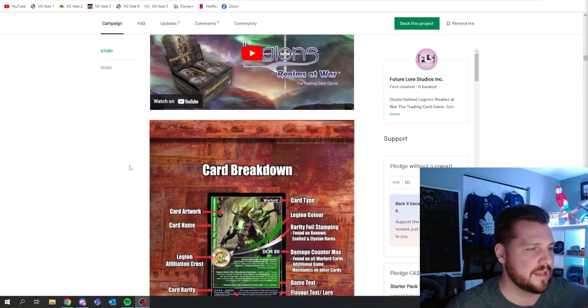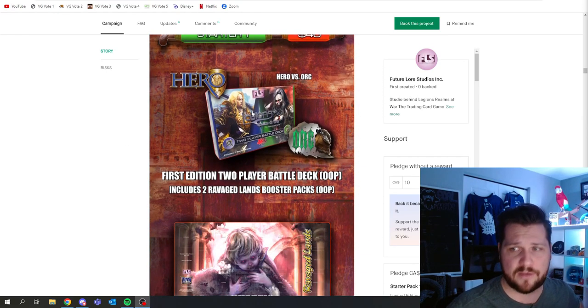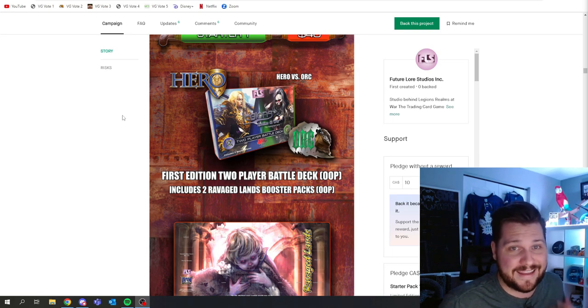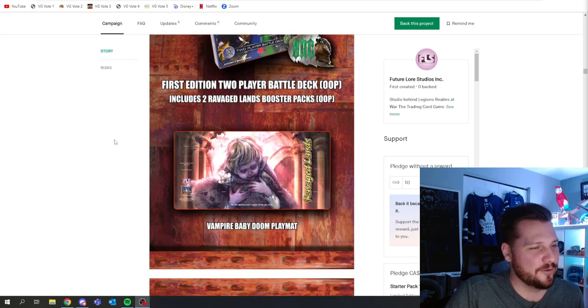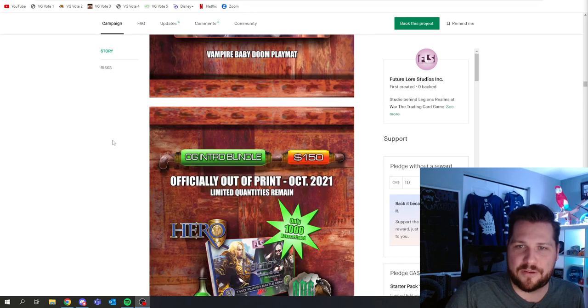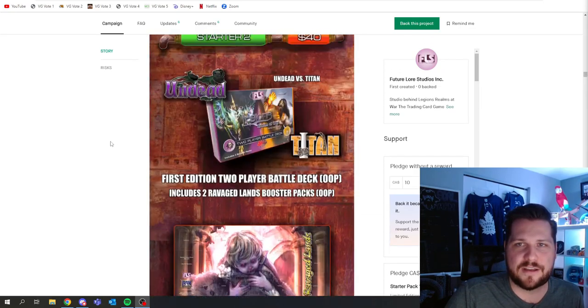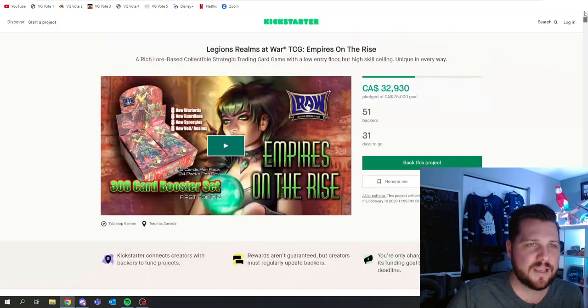There is tons of information including how to play the game. The newest tier that's been added is actually the lowest tier — 40 Canadian dollars — and that will get you in at the starter level. It's like a dual deck if you're into something like Magic, and it gives you two base decks to learn how to play along with all the pieces you need. You also get a couple packs, and if you get lucky, you might hit one of the most pricey cards in your starter kit. The Kickstarter has just begun so if you're interested, go check it out.